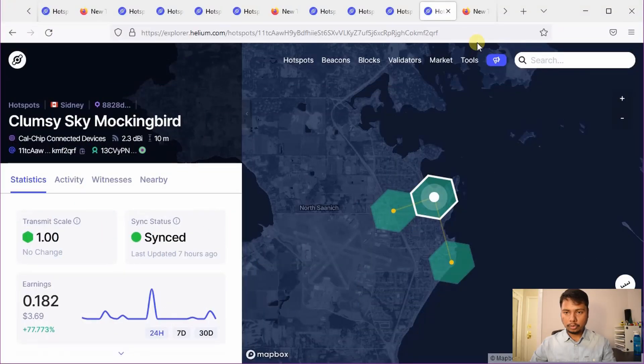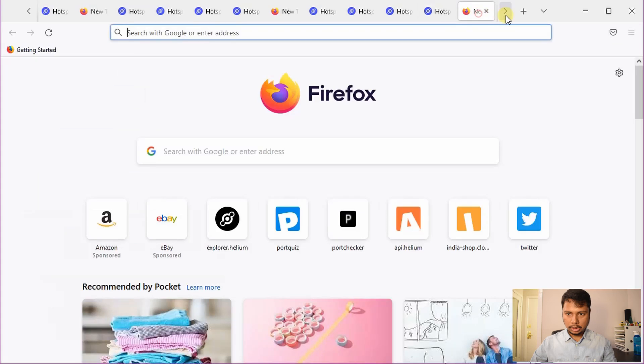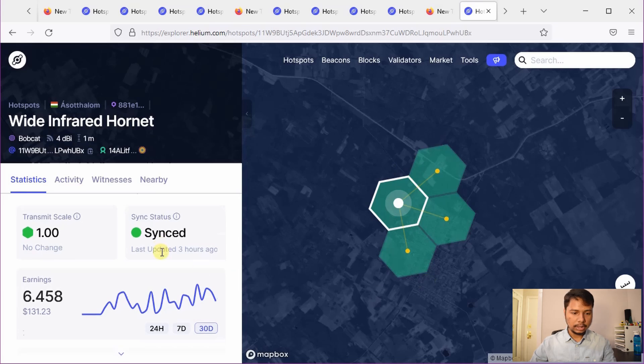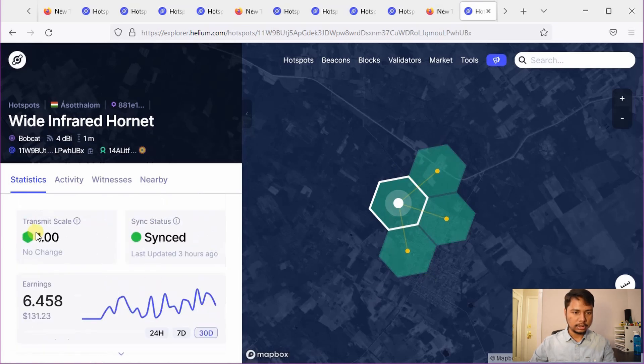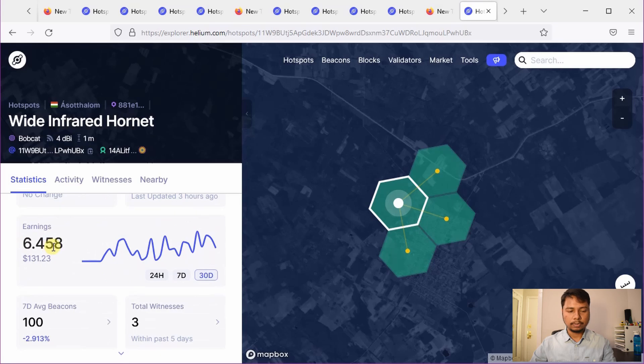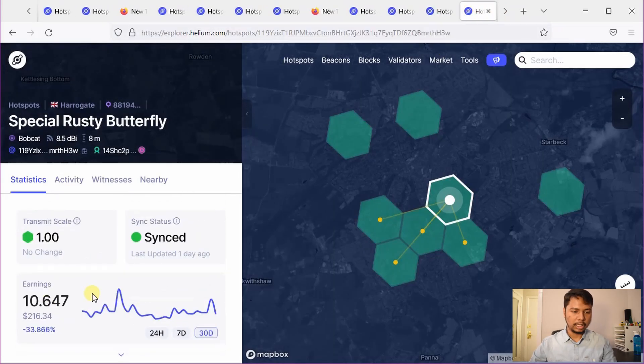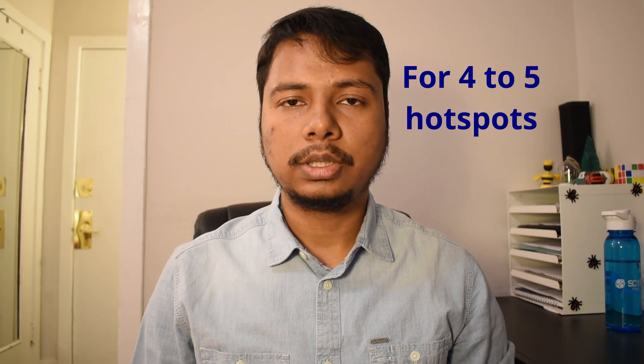Next we will check the case of 4 to 5 helium hotspots. Here you can see one hotspot witnessing all other 3, with a transmit scale of 1. The earnings are about 6.5 HNT, 6.8, and 5.8 HNT in the last month. The last example has about 10.6. So roughly for 4 helium hotspots you will have about 6 to 10 HNT per month per miner.